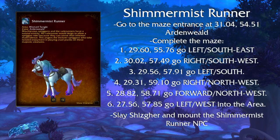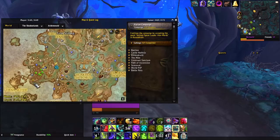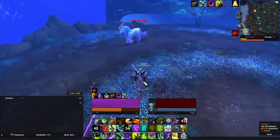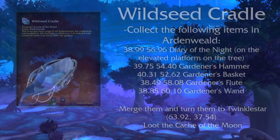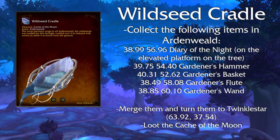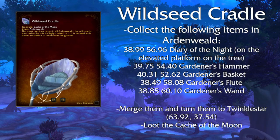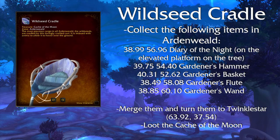Shimmer Mist Runner — fight a mob named Scheizger at Mistveil Tangle in Ardenweald at these coordinates, but to engage him you must go through a maze in a specific path that will be shown on screen and in the description below. After beating him you can get the Shimmer Mist Runner. Wild Seed Cradle — collect a few items, merge them into one, and turn that in to Twinkle Star; coordinates for the items and for Twinkle Star are on screen. After doing this you will get a buff that allows you to loot the Cage of the Moon, which gives you the mount.